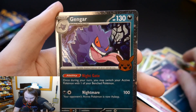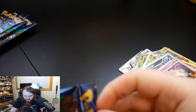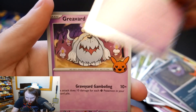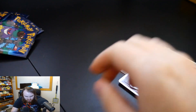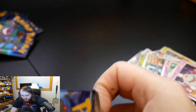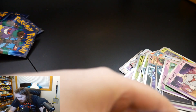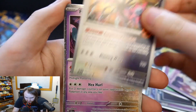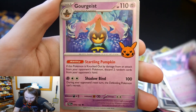Ghastly, Mimikyu, Greavard. I have to do this video right now because we have my nephew over and he's five months old — we're babysitting him. Iron Jugulis — oh yeah, it says future right there. Fluttermane, Gholdengo. We're babysitting him and he's kind of been fussy all day and he finally just went to sleep, so I gotta record this video fast.